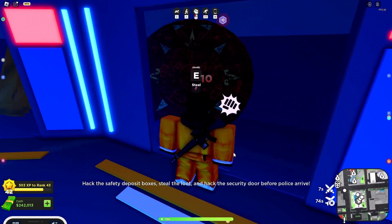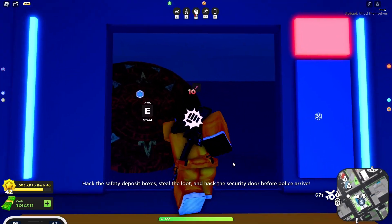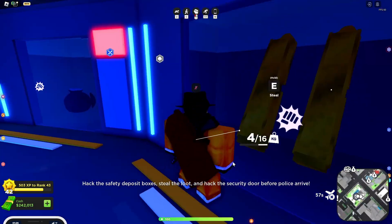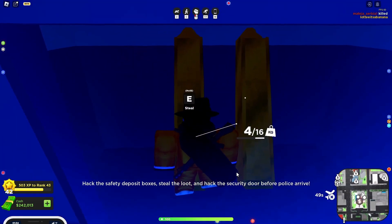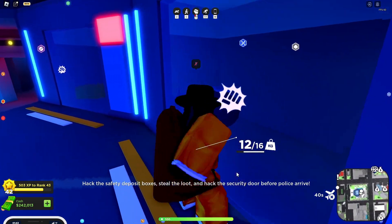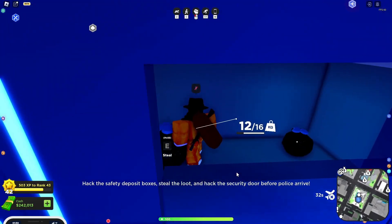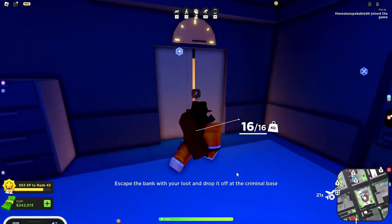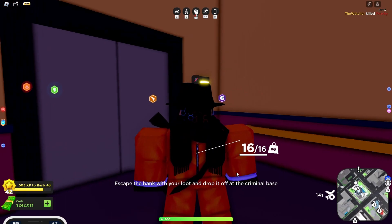Now we run to a section with a new mechanic - blowing up the ceiling. Then you punch or shoot the glass. It's kind of like the museum in Jailbreak. There are a bunch of new things inside. My only question is why there are so many artifacts in the bank instead of money, but it's a pretty cool floor. Once you've collected everything, you wait for the elevator, escape the bank, and get to the familiar floor again.